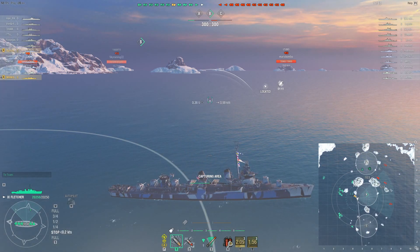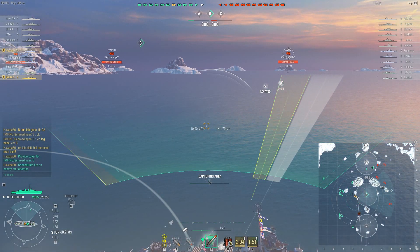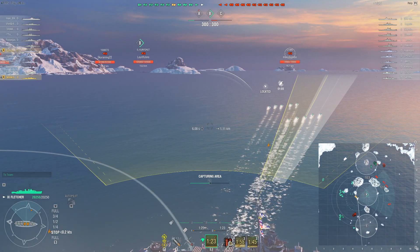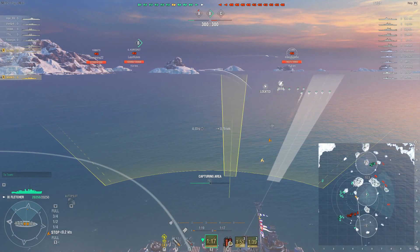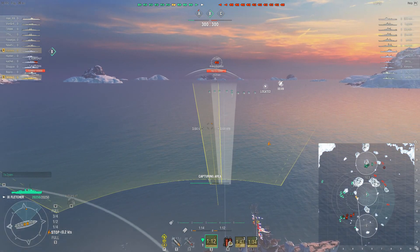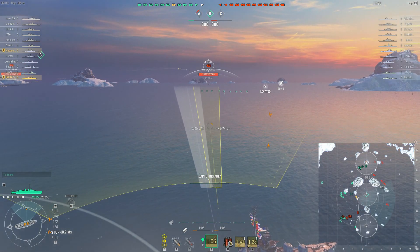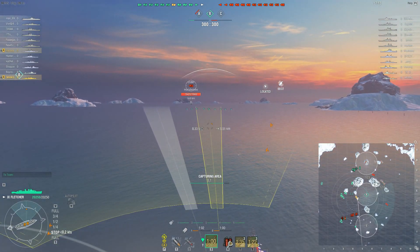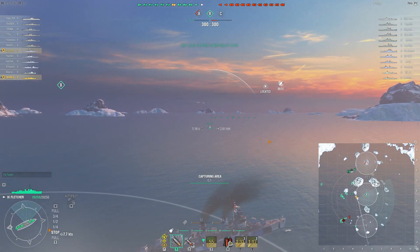Now, this captain has the Survivability Expert, which gives him a little bit more HP pool, and that is good. He also has the Radar Position Finder, and that is also good. Why? Because it's the same module and perks I use. With this Radar Position Finder, you have a whole lot easier time knowing where the heck is the closest, stealthiest destroyer. And with this Radar Position Finder, I know it sounds kind of weird, but you become a Japanese destroyer hunter.